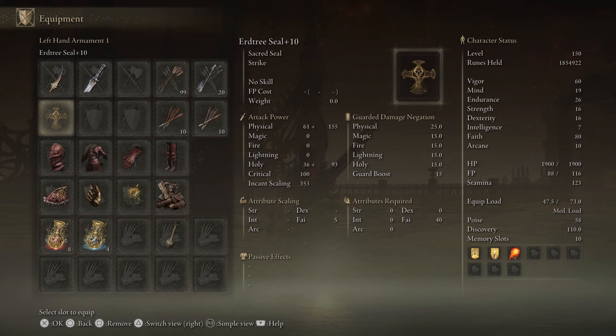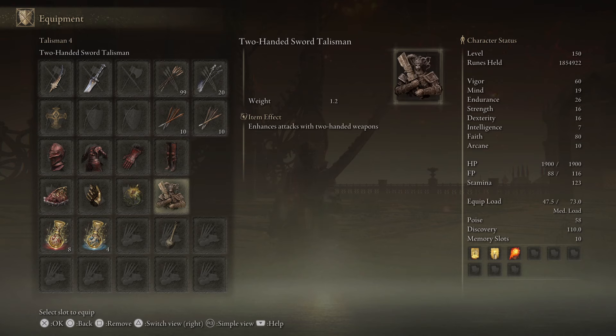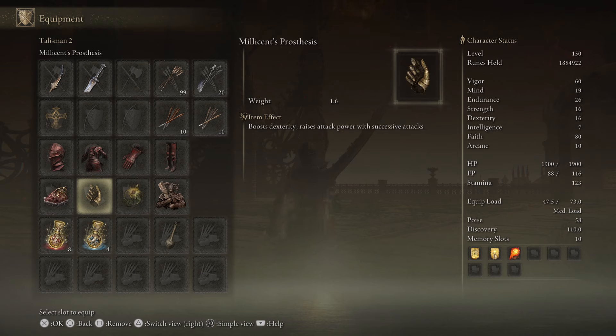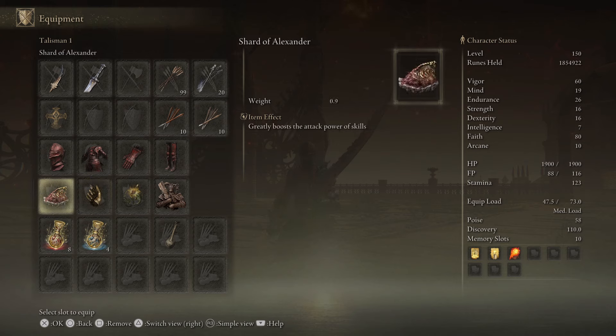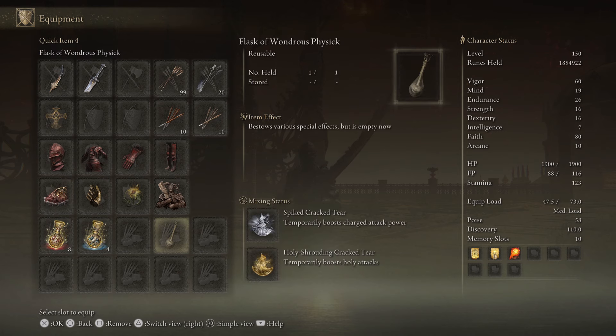Again, you can use pretty much any faith-based incantation. We have the Full Rakshasa Set, giving us plus 2% damage per piece to all damage and 58 poise. We have the Two-Handed Sword Talisman — which gives us plus 15% damage to all two-handed light and heavy attacks — Sacred Scorpion Charm, which gives us plus 12% to all holy damage, Millicent's Prosthesis which boosts our successive attacks and gives us plus 5 Dexterity, and the Shard of Alexander for plus 15% to the Unique Skill Euporia Vortex. In the Physic, we have the Spike Crack tier and the Holy Shrouding Crack tier.